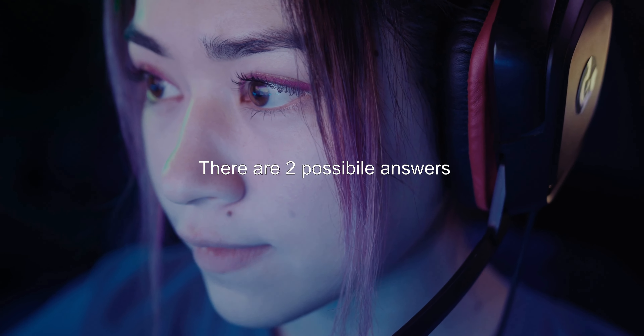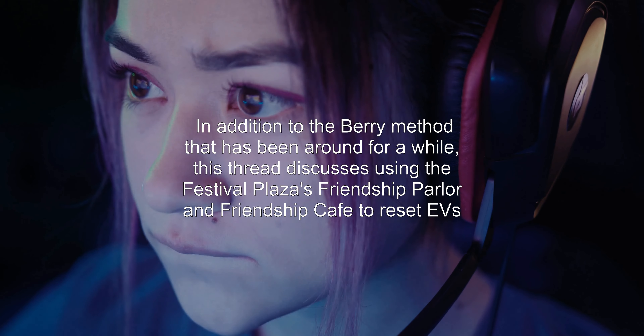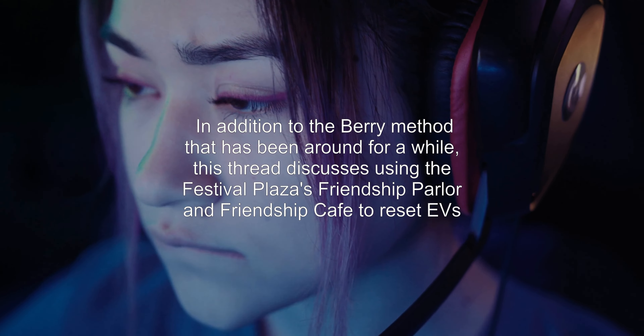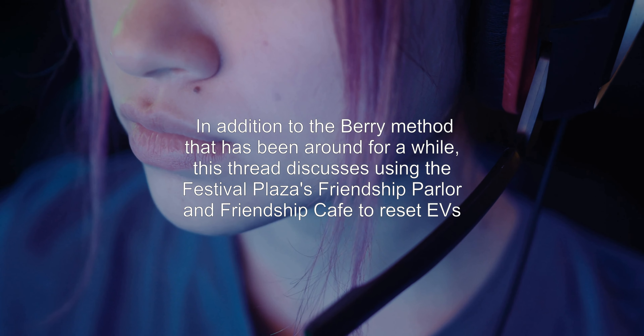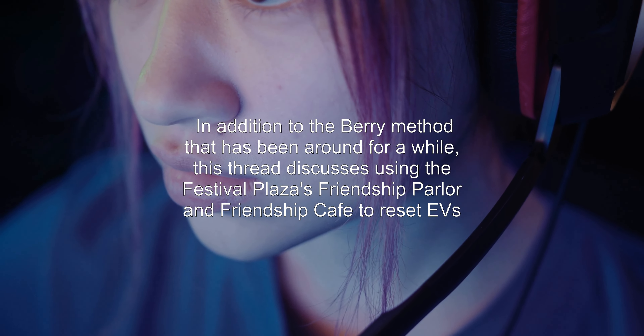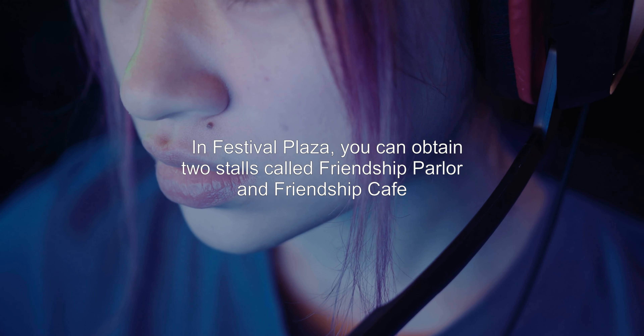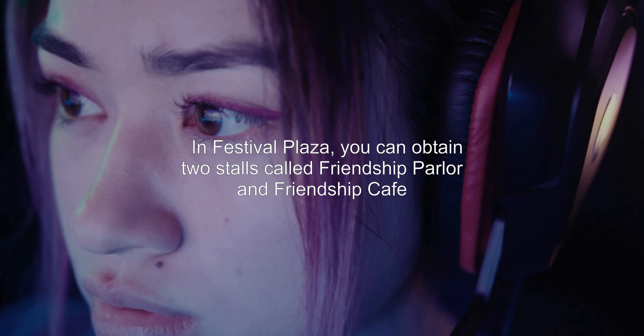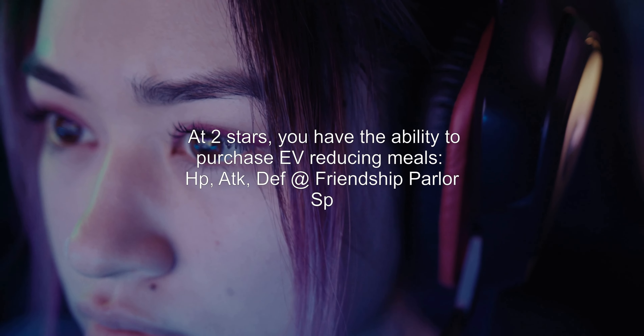There are two possible answers. Answer 1: In addition to the Berry method that has been around for a while, this thread discusses using the Festival Plaza's Friendship Parlor and Friendship Café to reset EVs. In Festival Plaza, you can obtain two stalls called Friendship Parlor and Friendship Café.